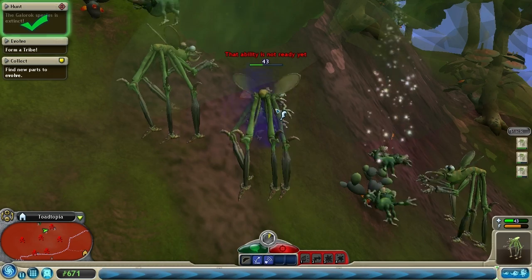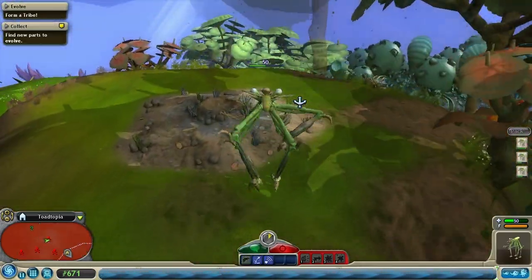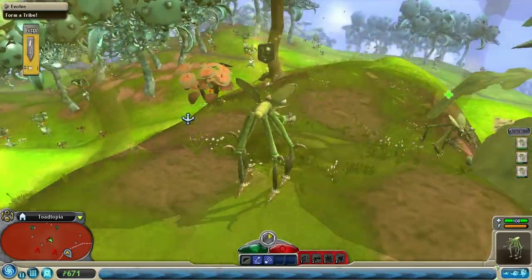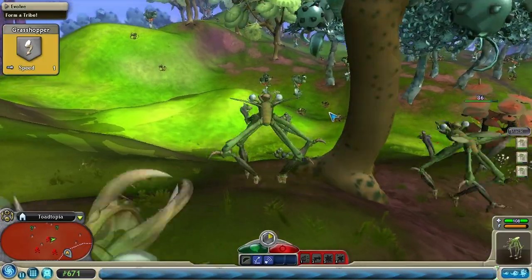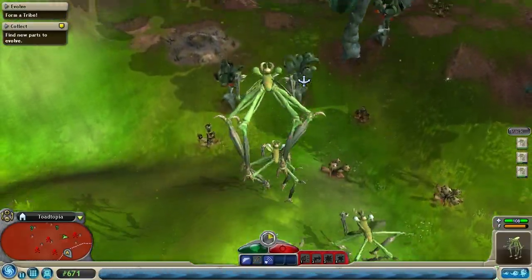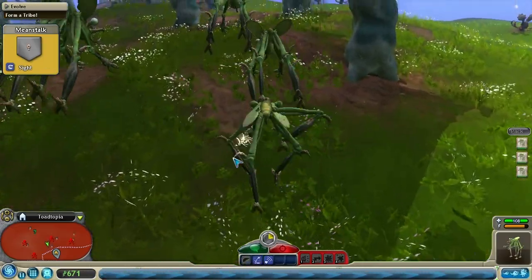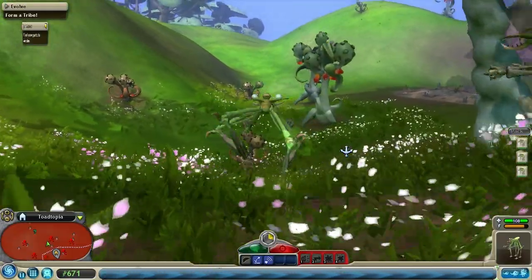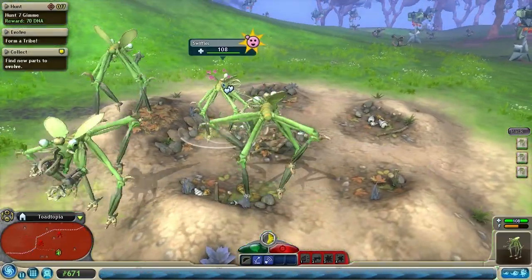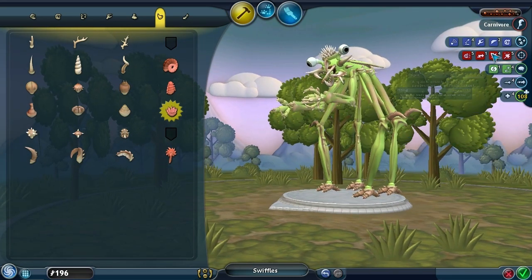Oh wow, I only have 40 health. Jeez, what happened? Where's this nest at? Oh, there it is. Is there anything good around here? Really, there's not? Look at all the creatures down here. There's something good. There's bones down here. They're an empty nest, so I killed these things before, I think. What are these? Small things. Here we are. So, let's make our final adjustments and then become a tribe. Okay, I think we're finally ready. The final Swifles is done. Huzzah.